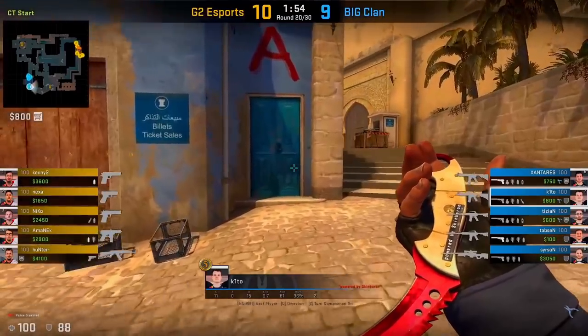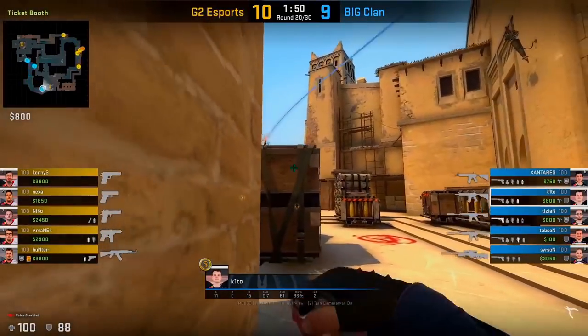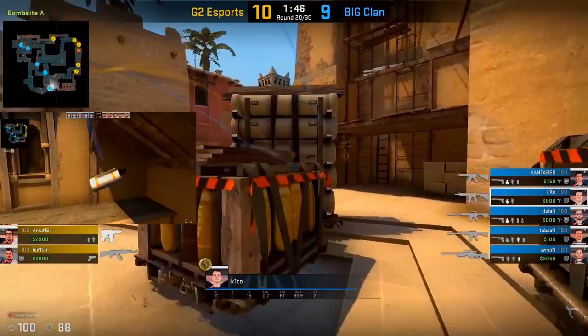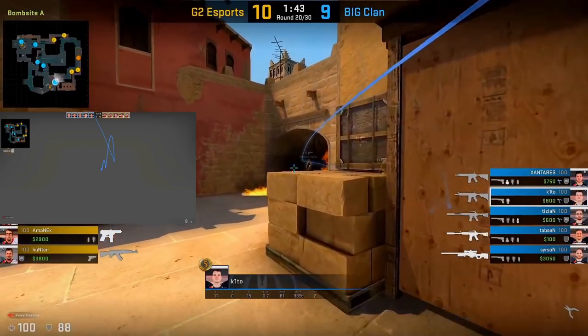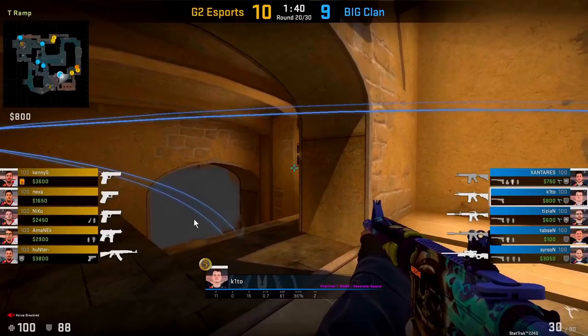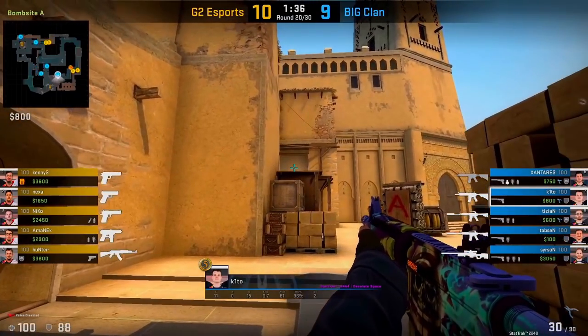There's another smoke you can use at the start of the round. Rather than smoking the entrance of ramp, you can throw a deeper smoke that lands at the bottom of ramp. This combined with a molotov is a very easy way to take ramp control right at the start of the round. Here Kido, after throwing that smoke, doesn't have to worry about anybody swinging out from the bottom of ramp — he only needs to clear the flower pot. After clearing the flower pot, he basically has deep A ramp control.